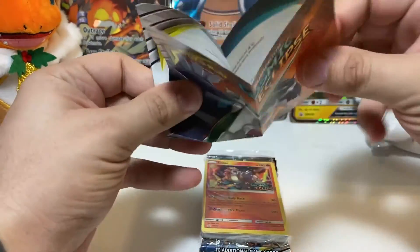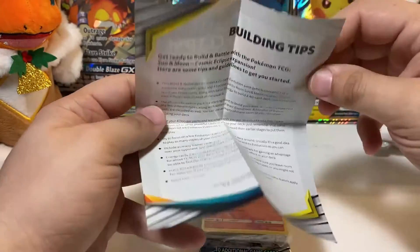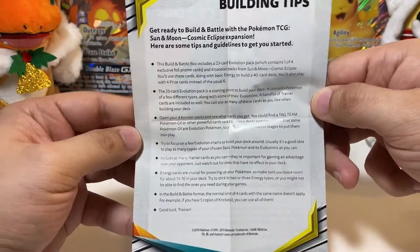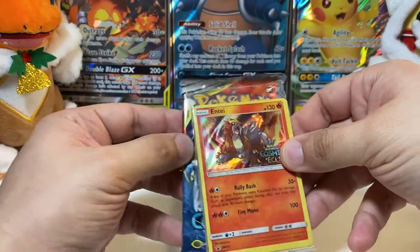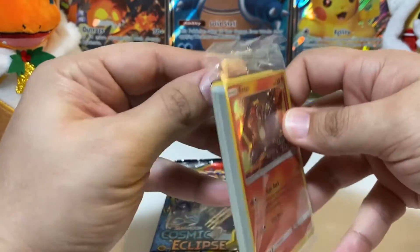So, what is this? Just building tips — if you want to freeze frame right there and read that, go ahead. But we don't build decks; we only collect. Ooh, the Entei card. That is nice.